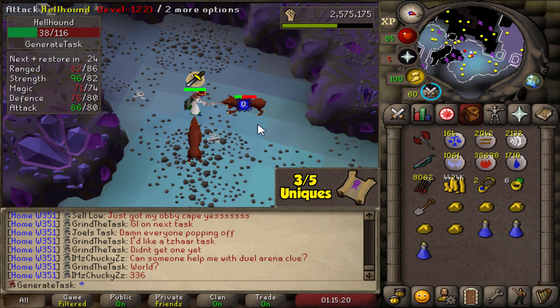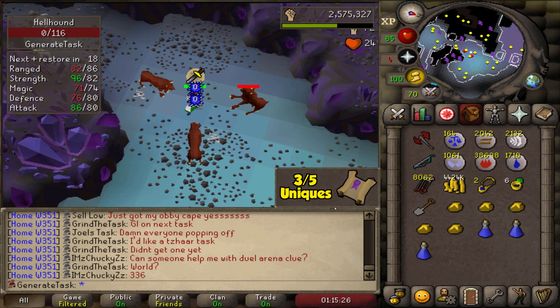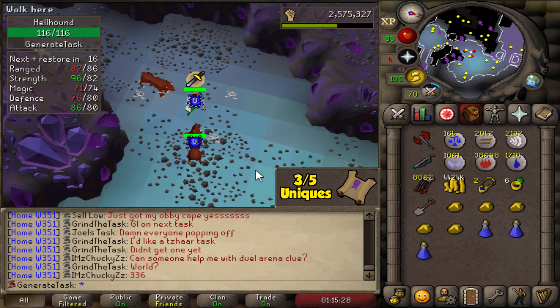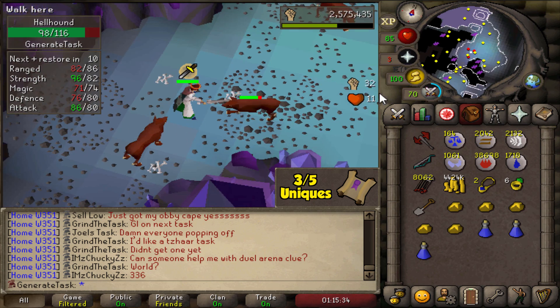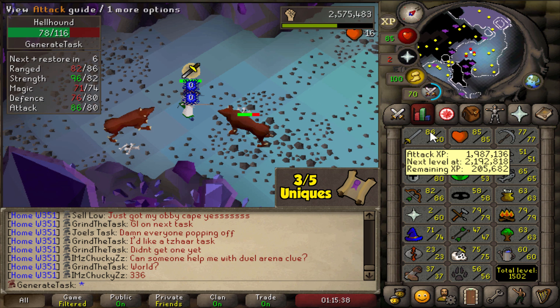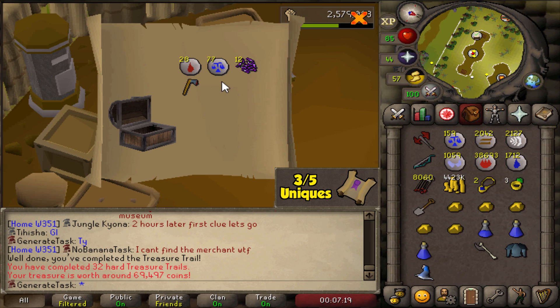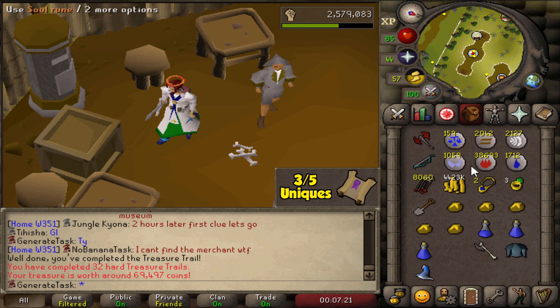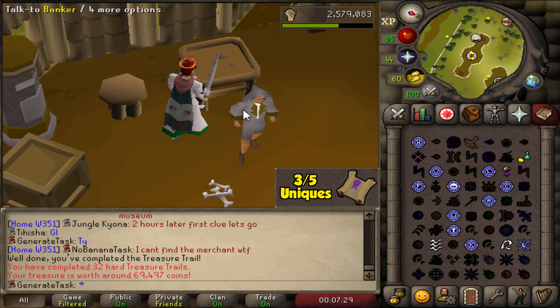I just looked at the kill count — we've killed 500 hellhounds total in this task and only got four clue scroll drops, so we're almost double the drop rate. Hopefully it'll even out towards the end. We might also get another Strength level — 211 kills to go. There's some Law Runes — 77 of them — that's actually pretty good. But other than that, nothing too exciting, so back to the hellhounds we go.